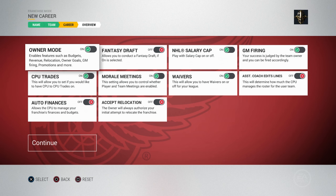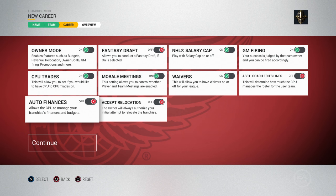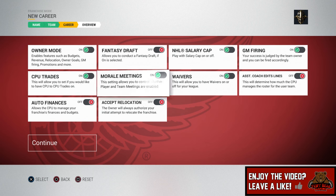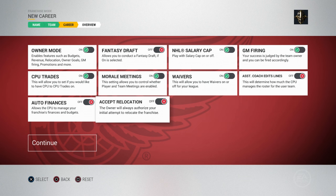So if you want to do owner mode and have all the things including relocation and firing, but you don't want to do finances or budget, you can turn that right on and the computer does all that for you. I like the new depth of it. And then the relocation — accept relocation — you can turn that on for your owner to always accept relocation, or turn it off so you kind of have to work towards it. Some teams don't like to relocate, some might want to, and I think it depends on how your team is doing financially.